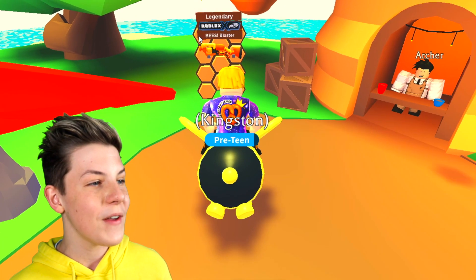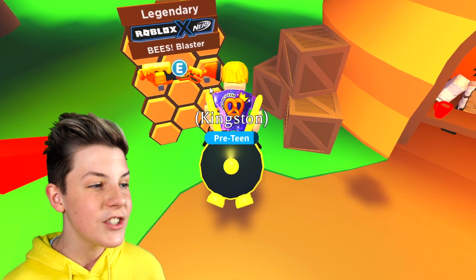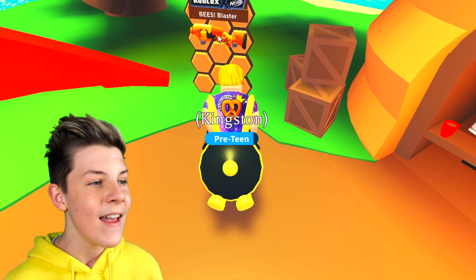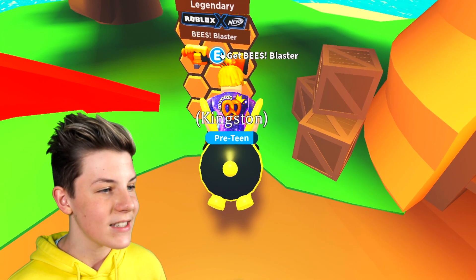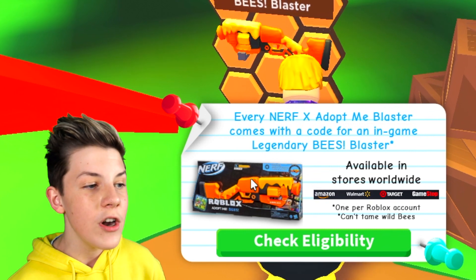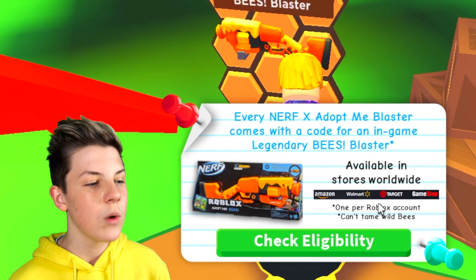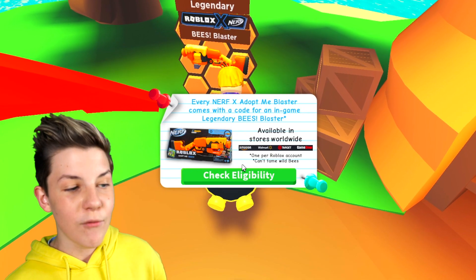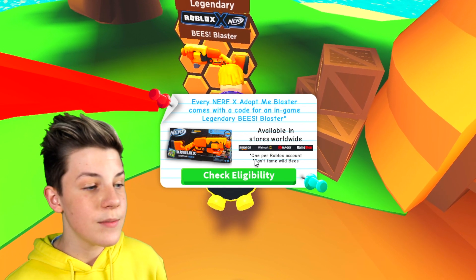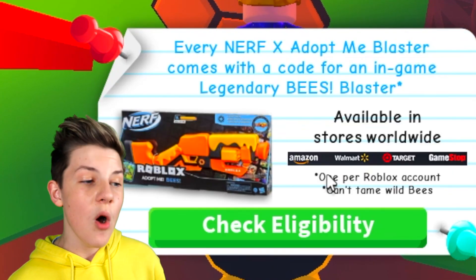They did a collaboration with Nerf — here we can see the Legendary Bee's Blaster. And now you can get this blaster in Adopt Me and also in real life, which is pretty awesome. So you can go and click here, you can get the Bee's Blaster. Every Nerf X Adopt Me Blaster comes with a code for an in-game Legendary Bee's Blaster. You can get one per Roblox account and it can't tame wild bees. Even though it does shoot honey, it doesn't tame wild bees. Here's what it looks like — it's Adopt Me's new Bee Blaster and it's available in stores worldwide.